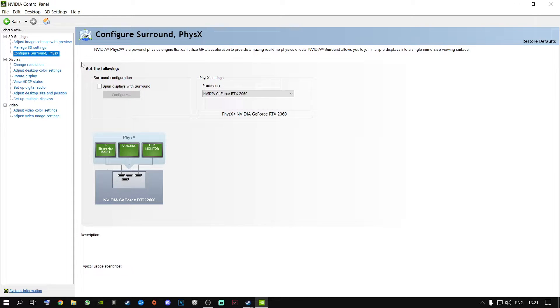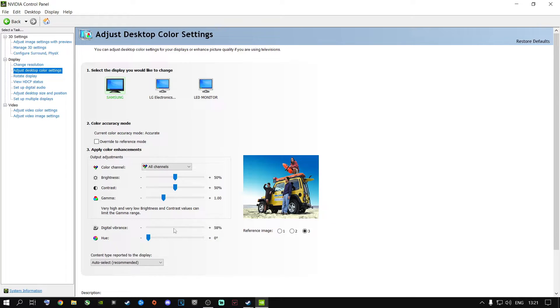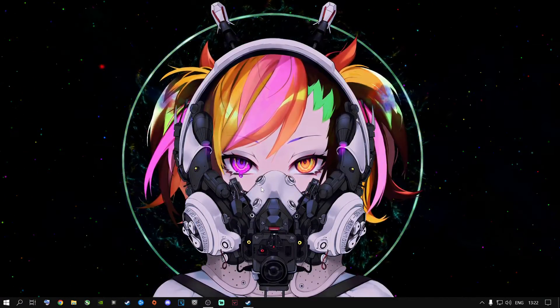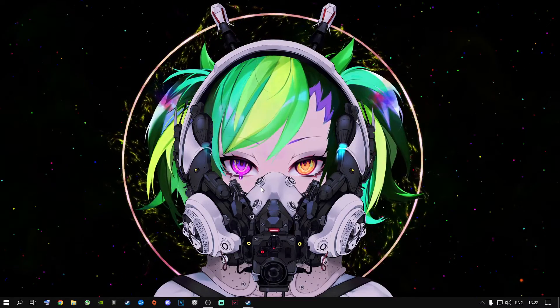To make your game look better on your display, go to Adjust Desktop Color Settings and change the Digital Vibrance. I recommend clicking the third picture option. My sweet spot is 85 for my current screen — it depends on your monitor. This works the same as Nvidia Filters but without the FPS drop, since Nvidia Filters tend to drop FPS. Just change Digital Vibrance to your personal preference, hit Apply, and close out.